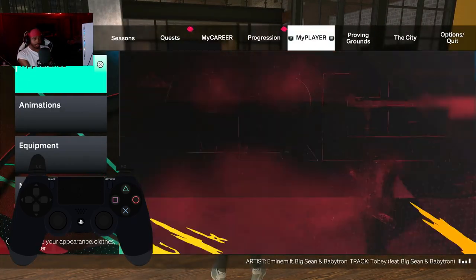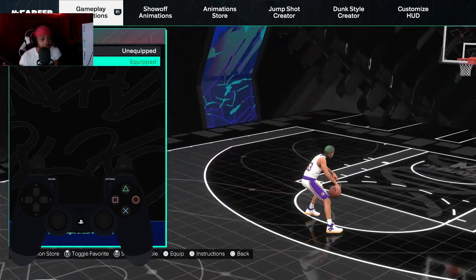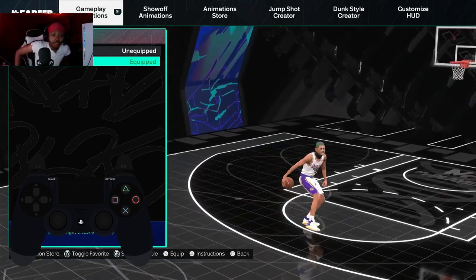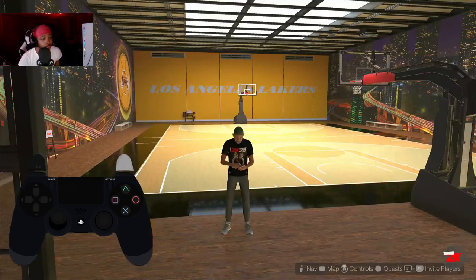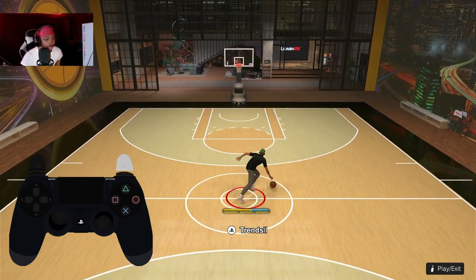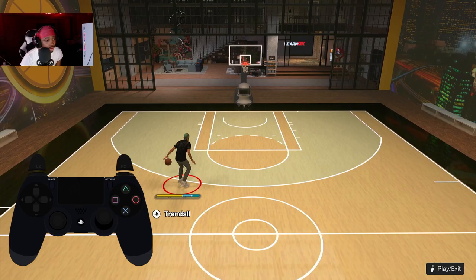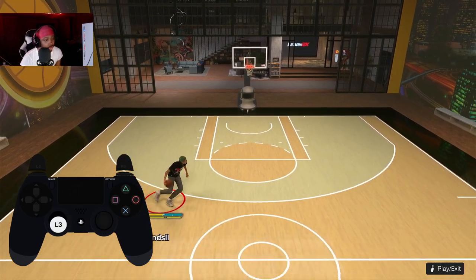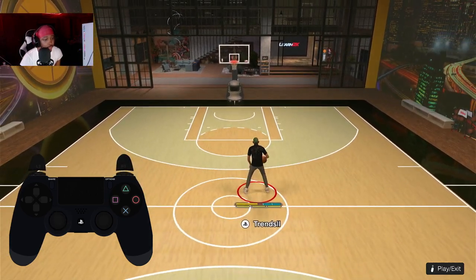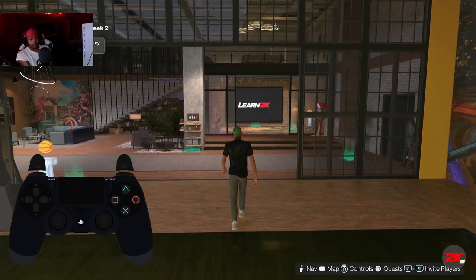For the spins, Steve Nash is kind of like the spin from 2K20 where you can spin fast to the side. The spin back might not be in the game, but Steve Nash lets you spin faster than all the other spin animations. It's pretty fast.